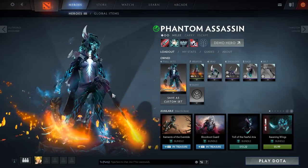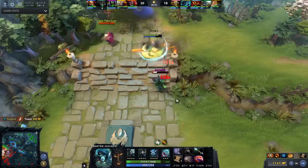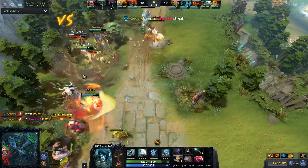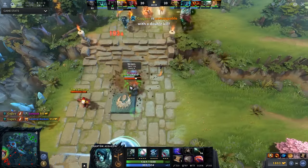Number 9, we have Phantom Assassin. Phantom Assassin is a really amazing carry. Most players in low bracket MMR will just run when they see Phantom Assassin jumping on them, because they are scared of the crit chance and also because of the lack of experience in how to deal with PA.